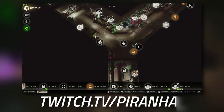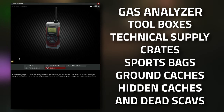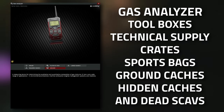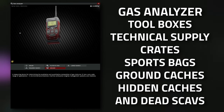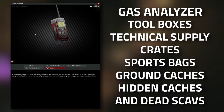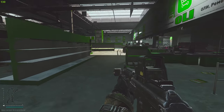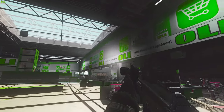Some of the locations where gas analyzers can spawn are toolboxes dotted around, technical supply crates, sports bags, ground caches — the barreled one as well as the covered one — and also dead scavs. I'm going to take you around a few spots inside of Interchange.